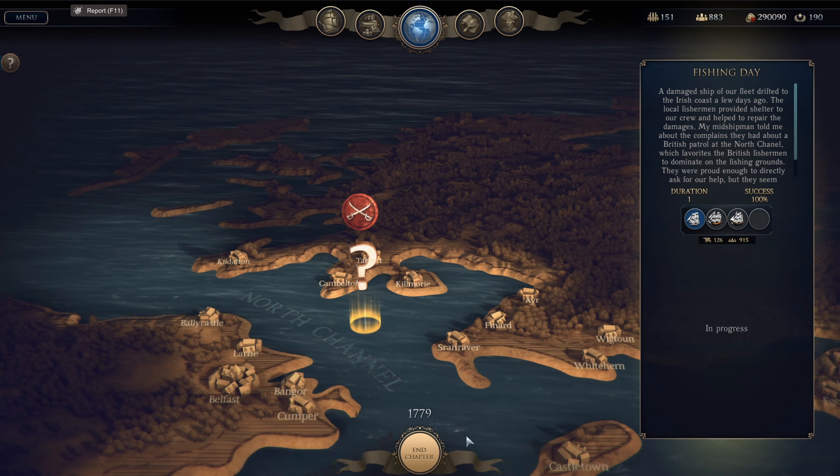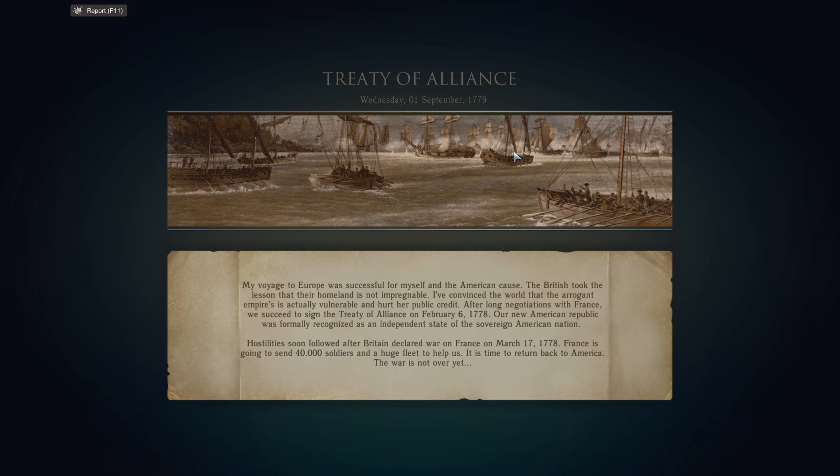Let's start that mission and end the chapter. Treaty of Alliance: my voyage to Europe was successful for myself and the American cause. The British took the lesson that their homeland is not impregnable. I've convinced the world that the arrogant empire is actually vulnerable and hurt their public credit. After long negotiations with France, we succeeded in signing the Treaty of Alliance on February 6th, 1778. Our new American republic was formally recognized as an independent sovereign nation. Hostilities soon followed after Britain declared war on France, March 17th, 1778. France is going to send 40,000 soldiers and a huge fleet to help us. It is time to return back to America — the war is not yet over.